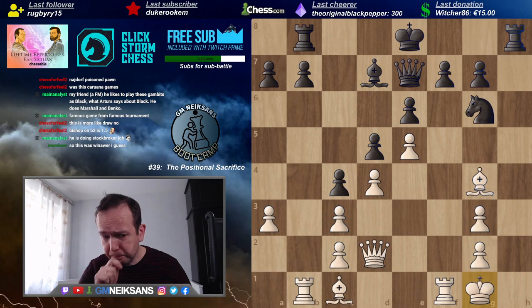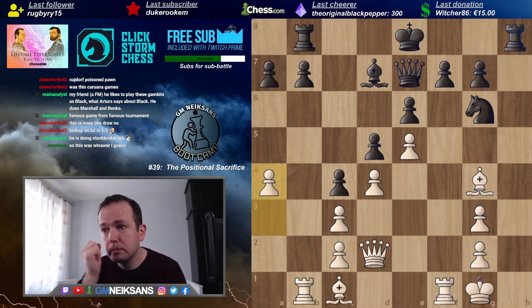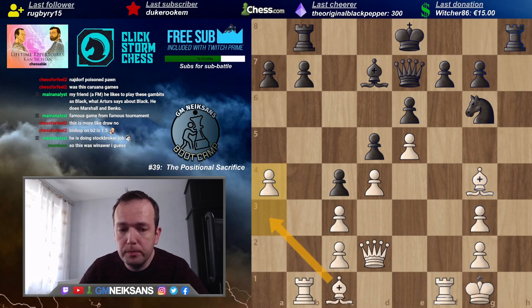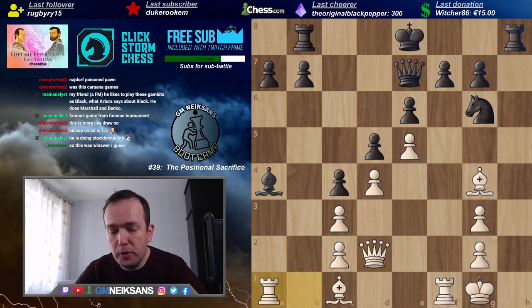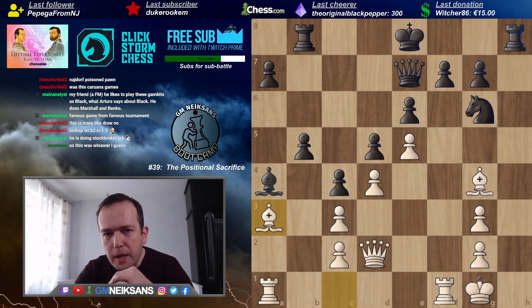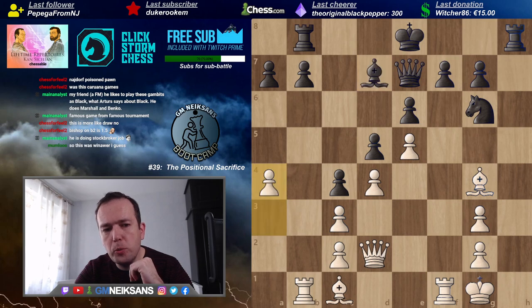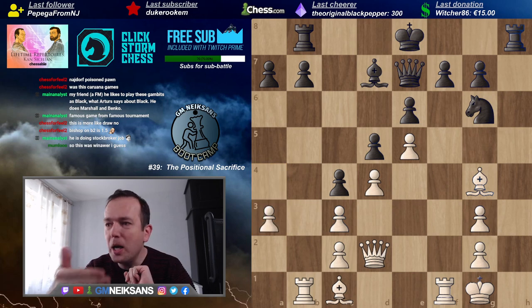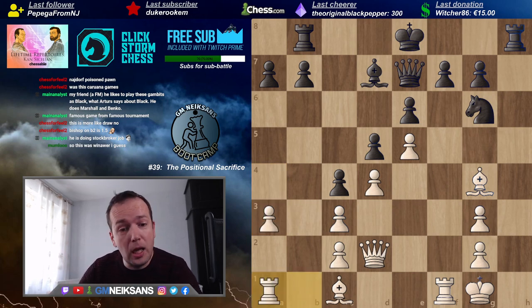If White takes with f takes knight f6, think about moves like knight g7, knight g5 — suddenly this bishop on g6 is not even worse than the rook. This is a famous approach; Petrosian, the world champion, was an author of many amazing exchange sacrifices. I know quite a few people who are really concerned about sacrificing exchanges — they don't mind sacrificing pawns but exchange — no, that's a rook! But everything is in the mind.